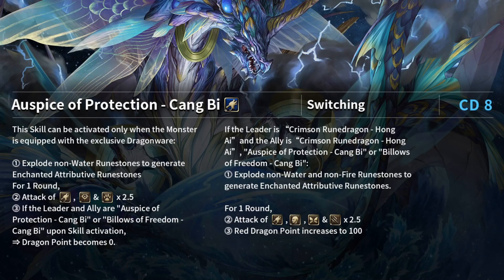Since Chong B is a water dragon, there are changes to his active skill and switching when used in Hong Ai's team. On the left is the original switching skill; on the right is the new switching skill when Chong B is a member for Hong Ai. Previously Chong B had a dragon, god, beast play style, but in a Hong Ai team it becomes dragon, human, elf, demon — following Hong Ai's play style — giving a 2.5x boost and immediately increasing dragon points to 100.